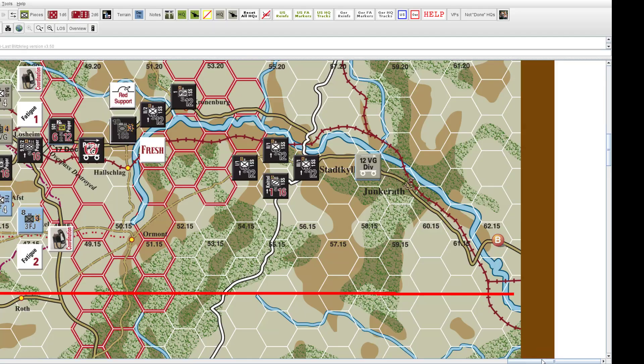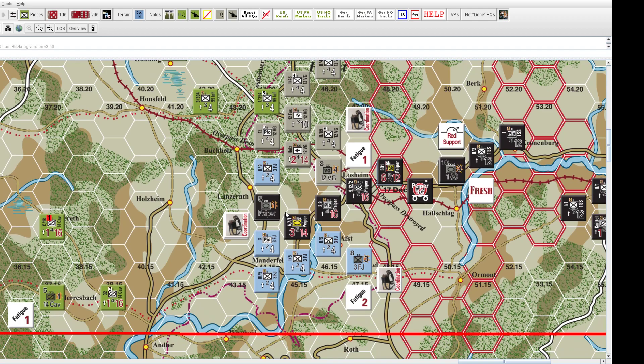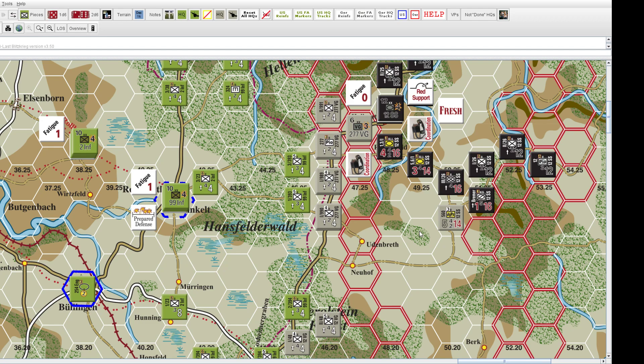It matters on the opposition you're facing. The AV rating color of a unit also matters: red basically means these are fully operational tank units that can do pretty much all capabilities a tank unit can do. Units with a see-through AV rating are less capable on the attack but fine on the defense.